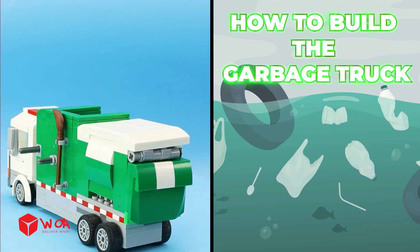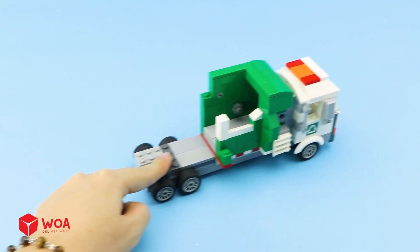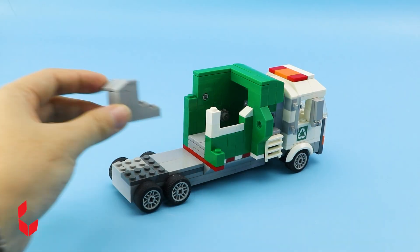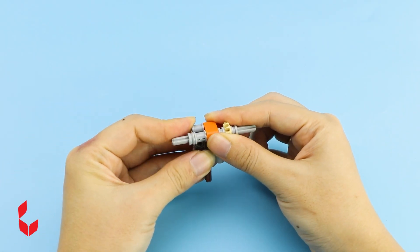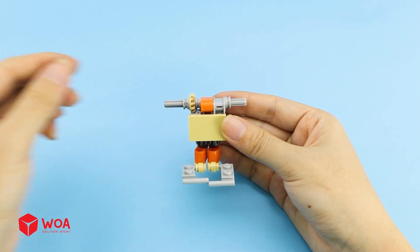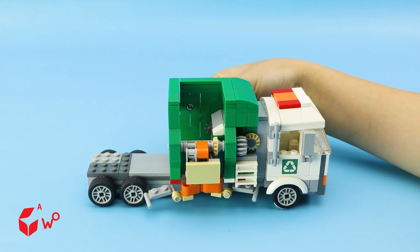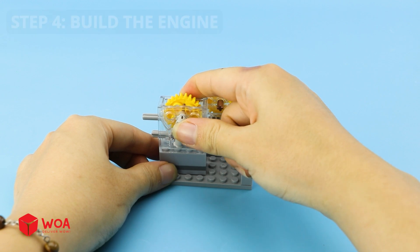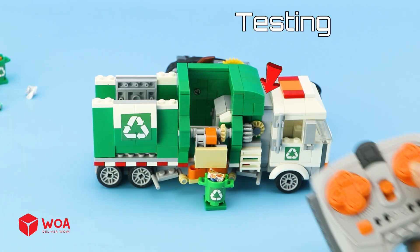How to build the garbage truck. Step 1: Build the body. Step 2: Build the lifting and pushing arm. Step 3: Build the garbage compartment. Step 4: Build the engine. Testing.